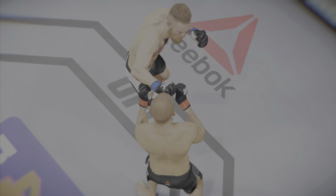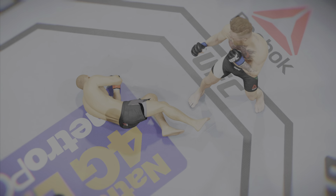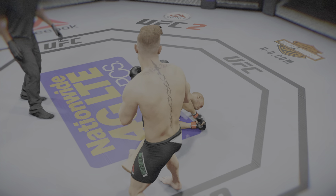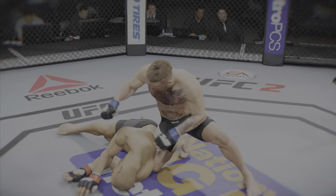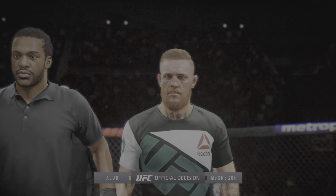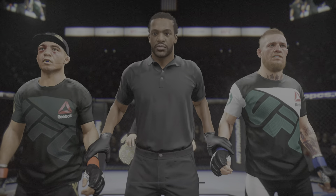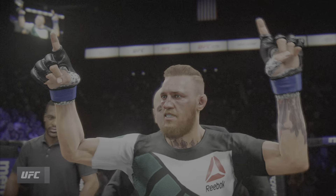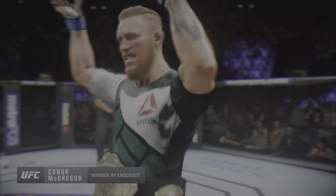Time now for our fight replay. Let's take a look at the replay. This is the shot that drops him. Perfect technique. He's clearly in big trouble. Let's take a look at it one more time. Here's the knockdown. Vicious strike. Look at this. Boom! Out cold. Bruce Buffer has the official decision: referee Herb Dean called the stop at one minute 36 seconds in the very first round. Winner by knockout — and new, undisputed UFC featherweight champion of the world — the Notorious Conor McGregor!